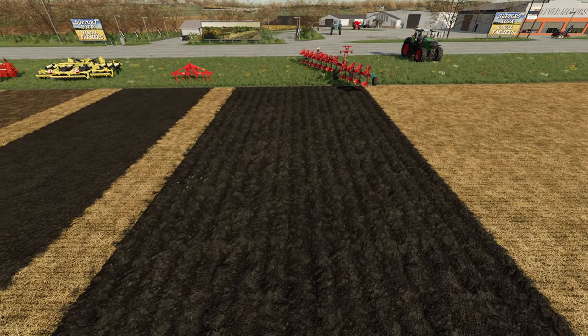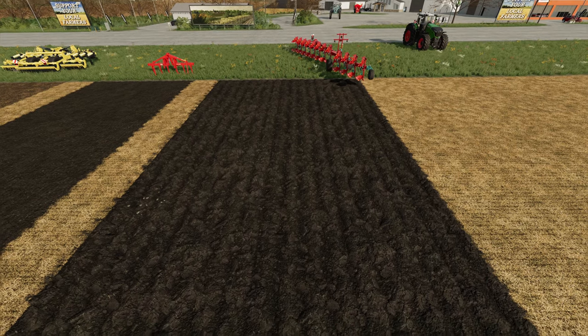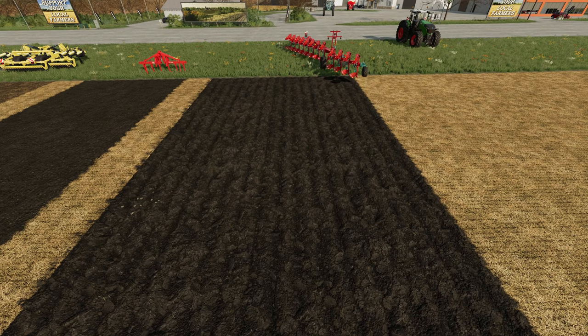The first one we have here — we're going to start with the heaviest option, which is plows. You can see here the ground texture is broken up really roughly and you also see some rocks there, so it is kicking up the rocks.